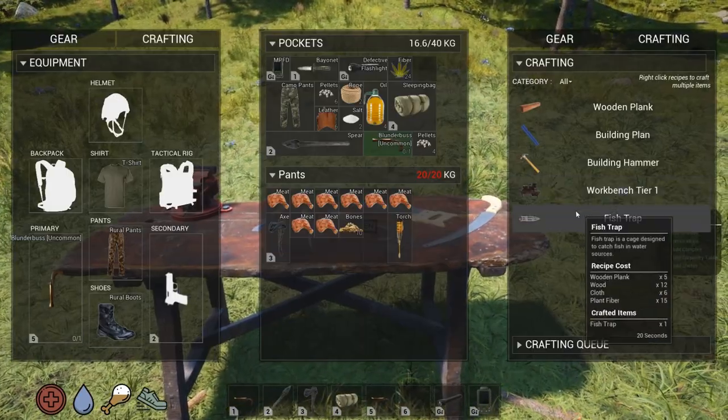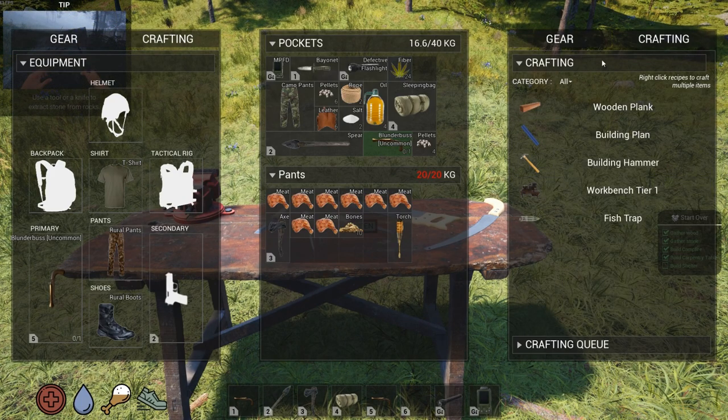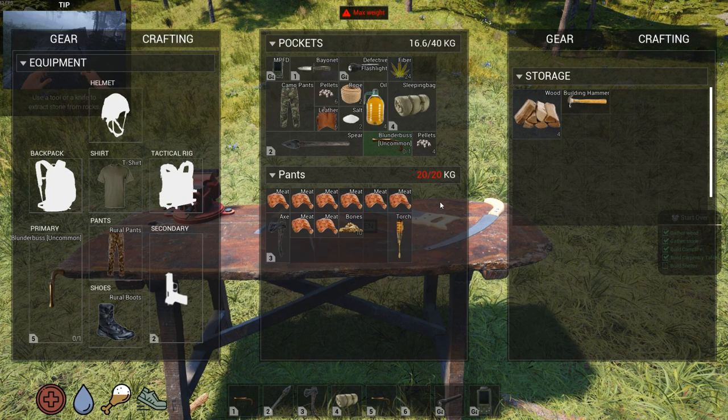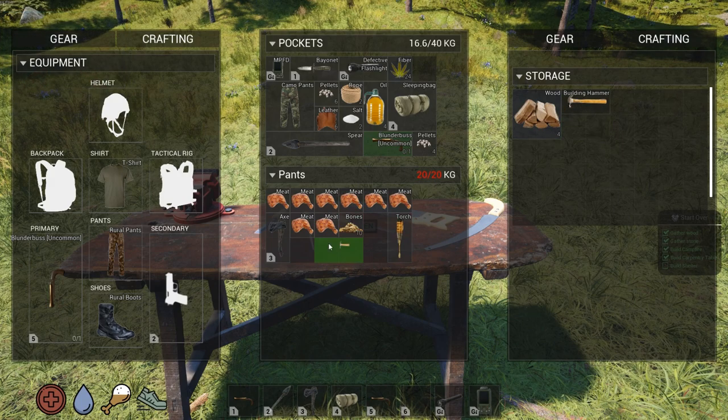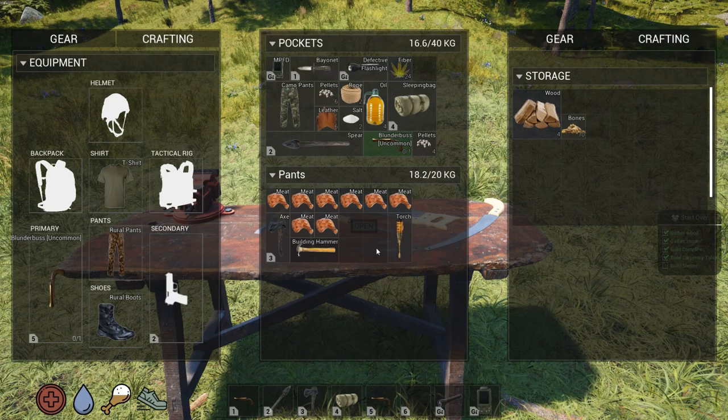Let's grab the hammer. That's gonna be in our gear. Alright. Max weight — what? Alright, I can't — the hammer weighs that much. Okay, there we go.